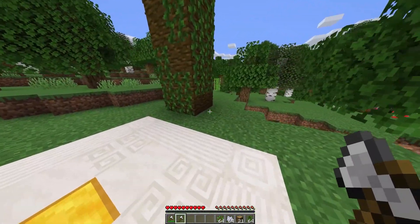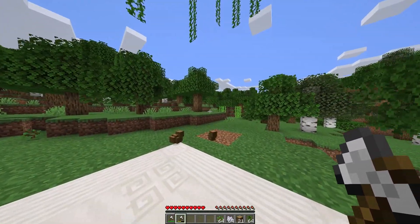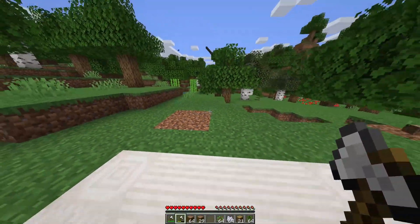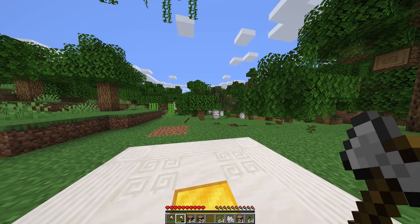Watch the tool's durability as I break this small tree and then this larger jungle tree. By default, the entire tree breaks instantly after breaking the first block. This can be adjusted in the config, as we'll see later.